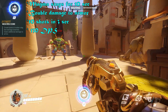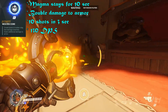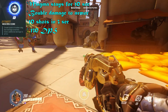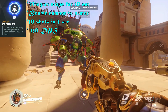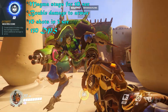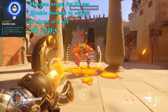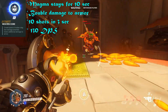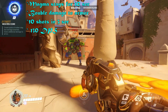So Thorbjorn's new ult — the new Molten Core — shoots out magma. He has 10 shots of it and it stays on the ground for 10 seconds, doing 130 damage per second. But I think it does double damage per second against armor. Let's check that out — D.Va has a lot of armor. Yeah, it definitely does 260 damage per second against armor. It's really, really broken.